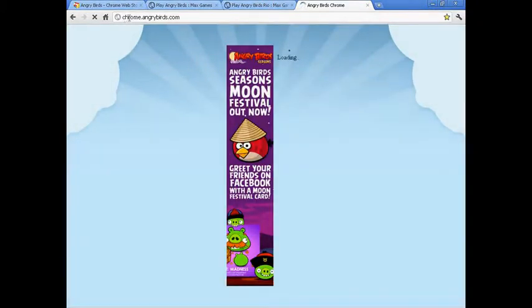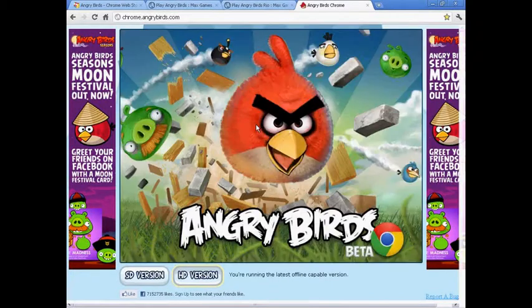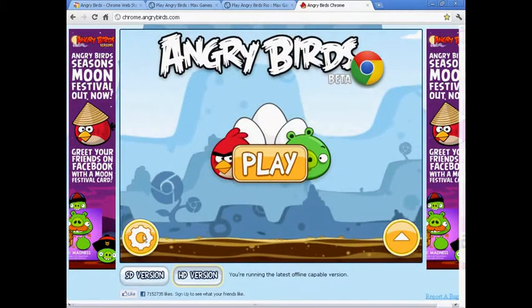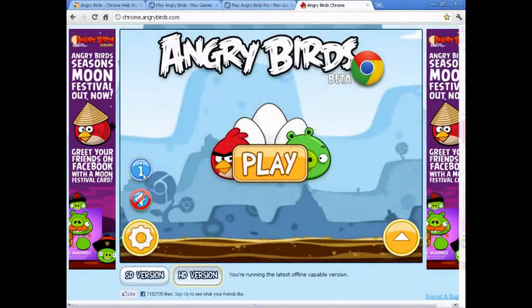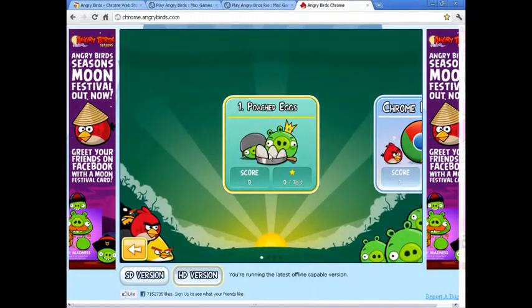Click it, and it goes to Chrome.AngryBirds.com. It loads for a little while, but pretty cool. You can turn on and off the sound and find out what version you're on. Click Play, and this is the Poached Eggs version for Chrome.